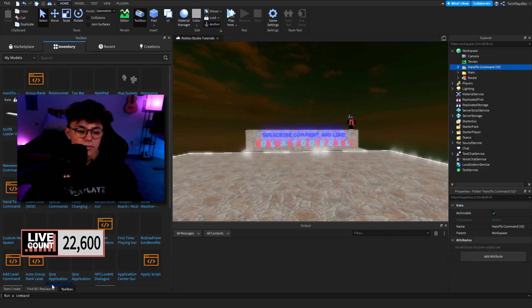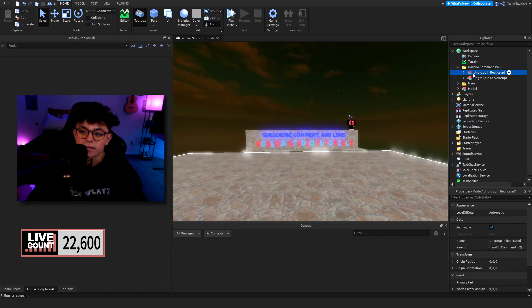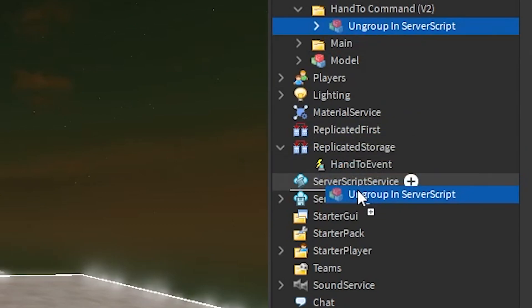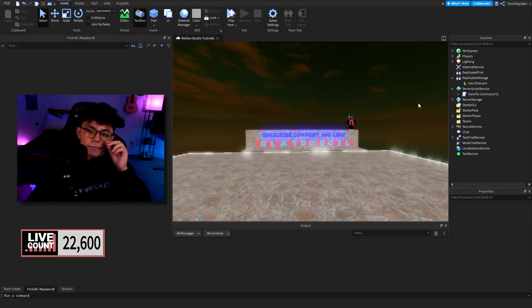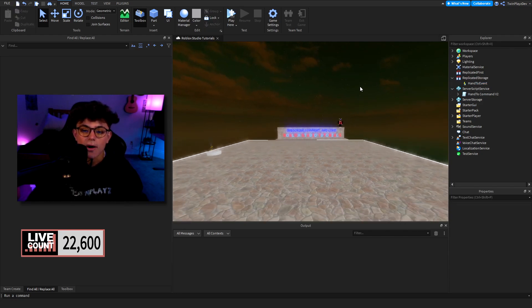Once you import this there's going to be a folder and you're going to ungroup it in certain places. We're going to ungroup it in Replicated Storage and then in Server Scripts. Once we do that you get rid of those containers and we have a few things: a server script and a remote event.